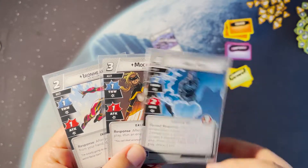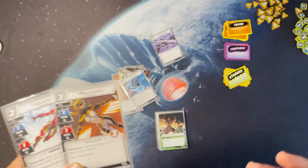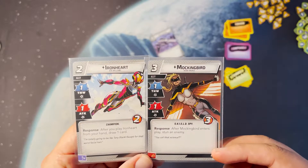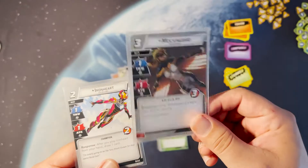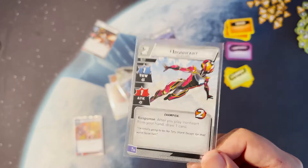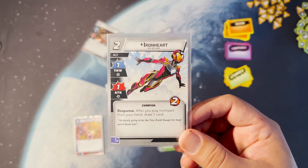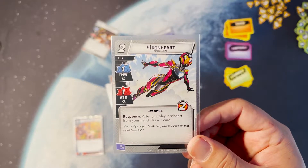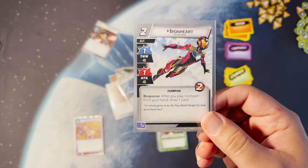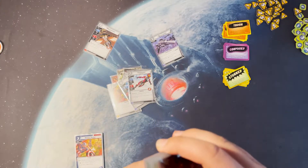Nick Fury — he's great in every single deck; yeah he's expensive but his abilities are great. Mockingbird: enters play, stun — another great card. Iron Heart is standard now; she's like a Maria Hill but not quite as good because she can't thwart for two and doesn't give a card to other people. But this deck is mainly for solo play. So those are your standard cards, and then of course you have your protection cards.